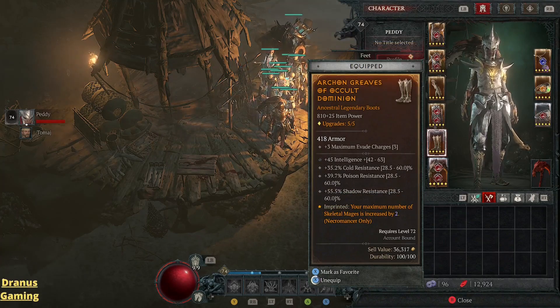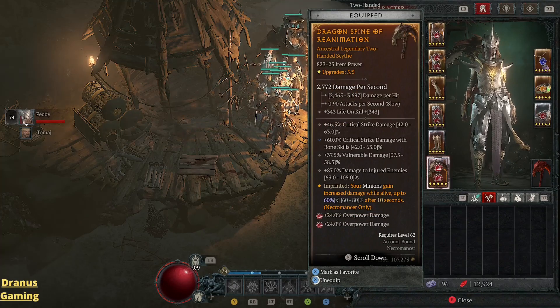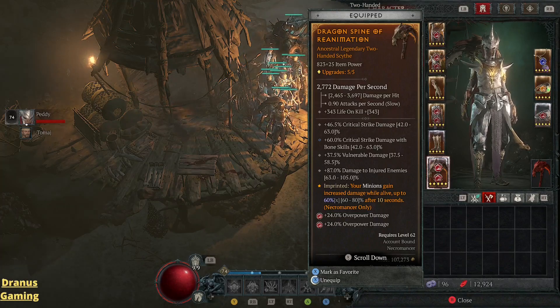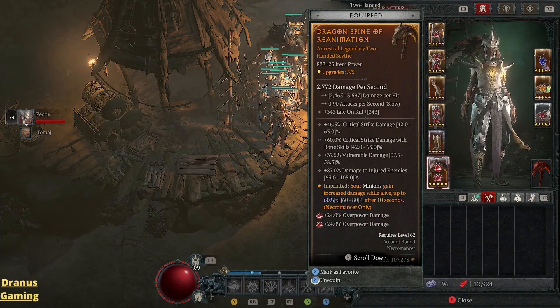My boots have maximum evade charges — I really like this stat, being able to move around on the battlefield. The resistances are pretty nice and also the imprint. My weapon I'm still looking for a better one but at the moment it is alright. It deals decent damage and also the imprint is needed so your minions can increase damage while alive. Also more overpower damage — this is mainly for the bone spear because this is good damage.